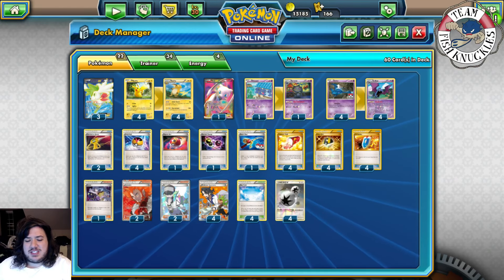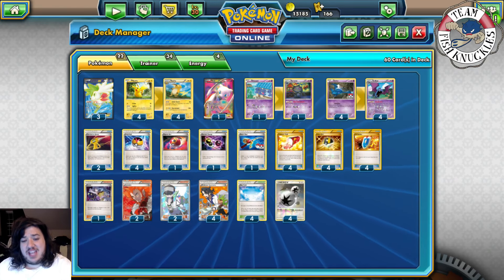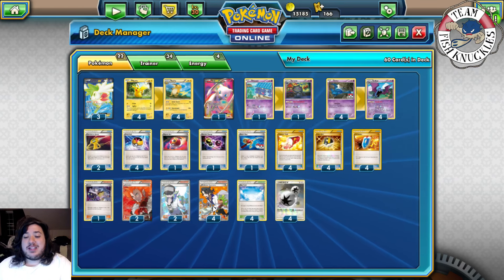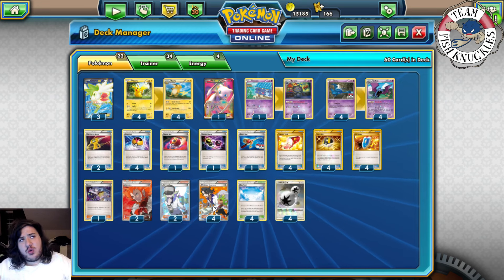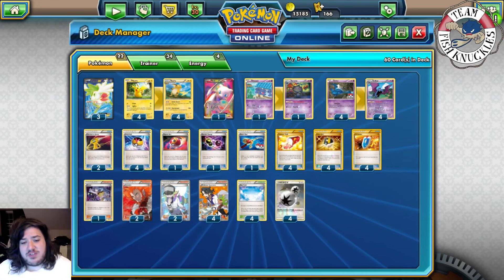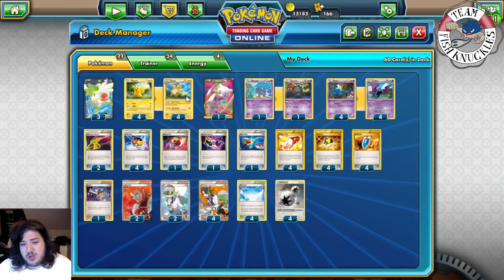Welcome back to the channel. Today is Main Deck Monday. We're going to go over the Raichu Golbat deck that made top 32 at Atlanta Regionals two weekends ago. It is actually built by Matthew Brauer, so let's go over the deck and see what it's about.